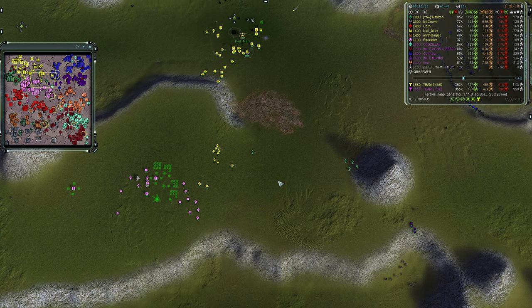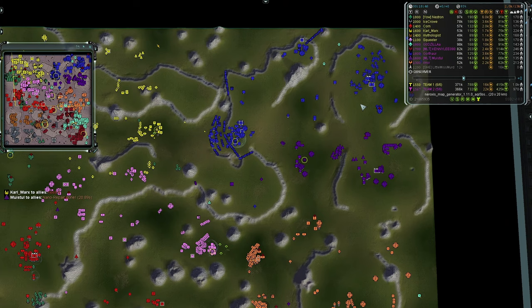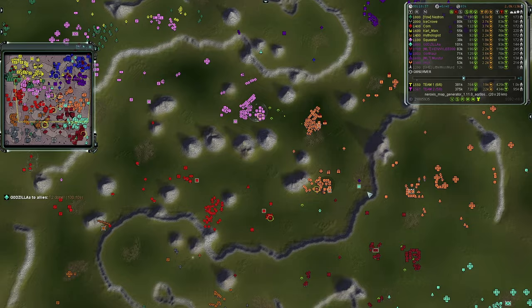Squealer has rotated forces to the north to assist in defensive measures — a definite improvement to ensure Team Two doesn't push. Gothrall isn't really pressing the northern issue either — he's scaling his eco and trying to catch up with teammates in mass generation, currently at 143. The ASF are in full swing between both teams with Team One having a slight advantage.